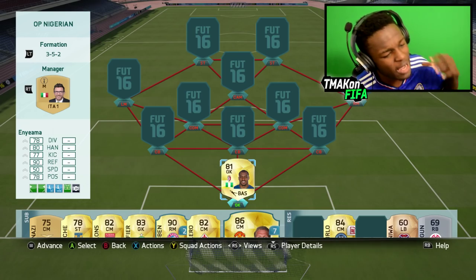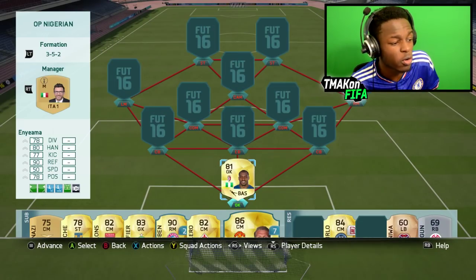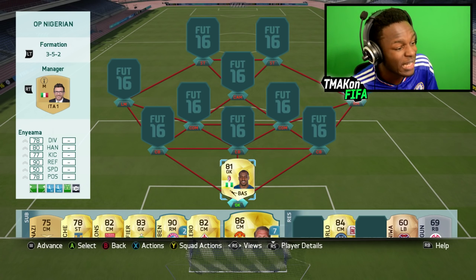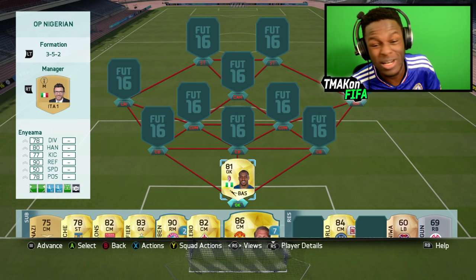Starting us off in net, we have Anyama. This guy is a beast — only cost me 700 coins and he's a solid keeper considering he's got 78 diving, 80 handling, 90 reflexes, as well as 78 positioning.